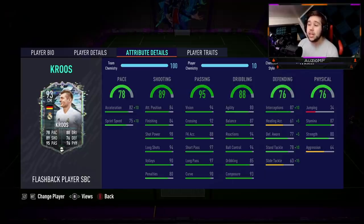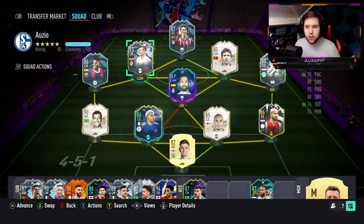If we look at the defensive stats, he's got 97 interceptions, which is really impressive. 66 heading accuracy, 82 defensive awareness, 88 standing tackling with 78 slide tackling. When it comes down to the physicals, the guy has got 34 jumping, which is a bit weird, but it is what it is. He's got 87 stamina so he should be lasting throughout the whole 90 minutes. He has got 80 strength with 64 aggression, so when it comes down to physicality, he doesn't look outrageously good there, but hopefully he's going to be able to put in a very solid tackle.